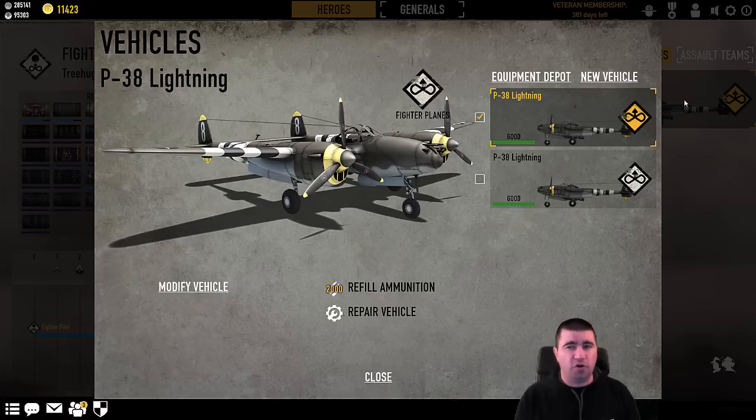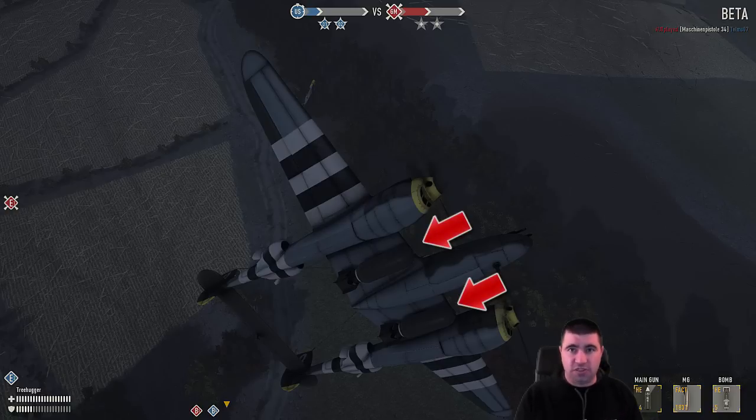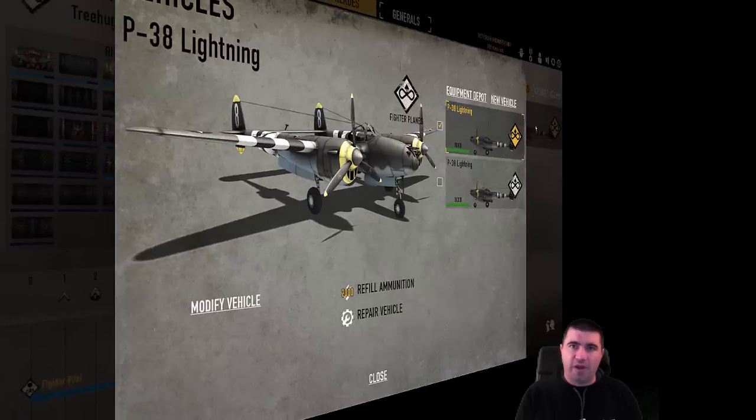Another potential pro for the P-38 is the bombs. The P-38 starts with two bombs, whereas the BF-109 only starts with one. But there's a catch: the P-38 bombs are actually offset — you'll see them on each side of the fuselage. This makes precision bombing a little bit harder. With the 109, you can put a bomb into a door or a window once you get good with it. But for the P-38, because it's offset, you have to know which bomb you're going to drop — left or right — whenever you're going in for your bombing run. If you try to use the middle of the plane as a reference, you're going to miss. So that's both a pro and a con for the Lightning.